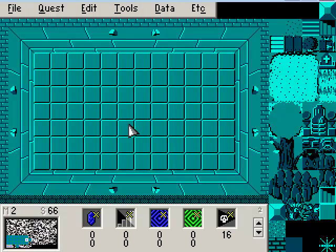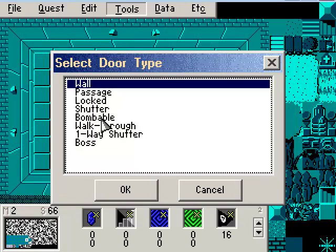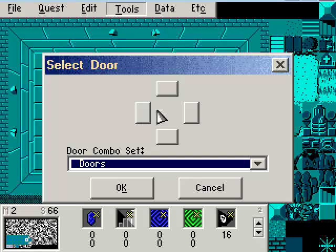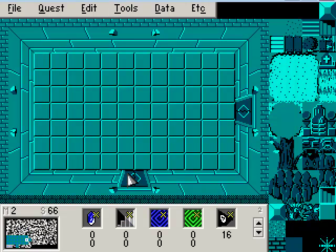And now we're in the boss room, screen 66. We do want a shutter. You can use a one-way shutter if you don't want the player going back through the dungeon after the boss is finished. I'm just going to put in a shutter, and I'm going to put a shutter in on the right. We don't want anything anywhere else because the Triforce room is going to be over here in 67.